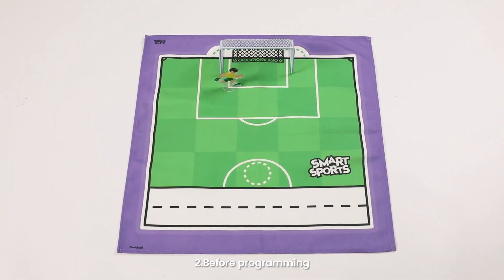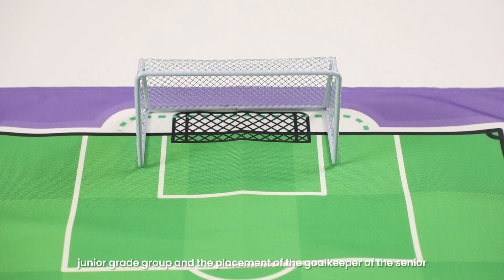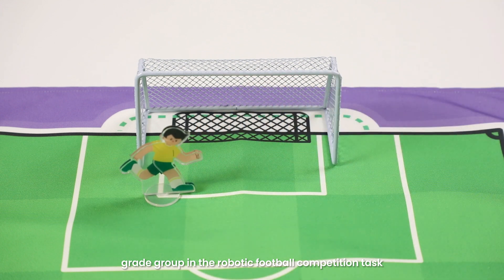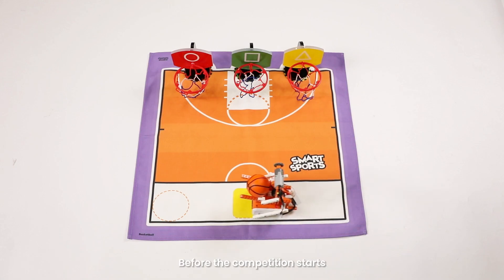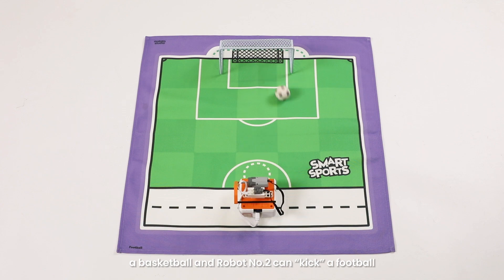Before programming, the referee randomly determines the starting position of the robot of the junior grade group and the placement of the goalkeeper of the senior grade group in the robotic football competition task. Before the competition starts, each team must modify the two robots so that robot number one can throw a basketball and robot number two can kick a football.